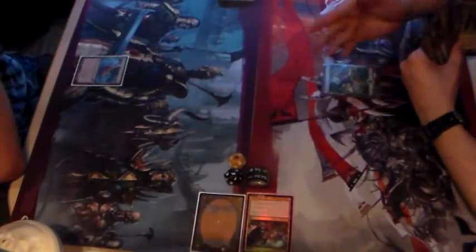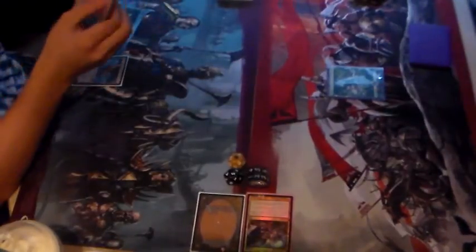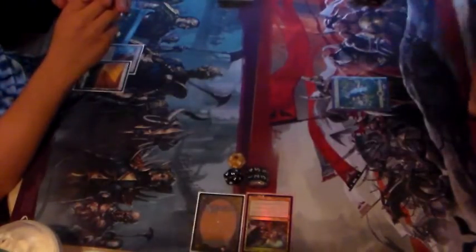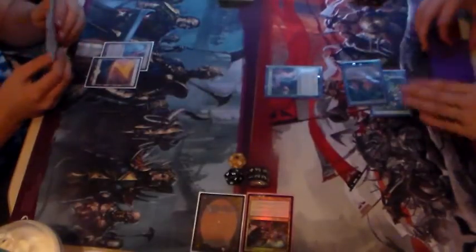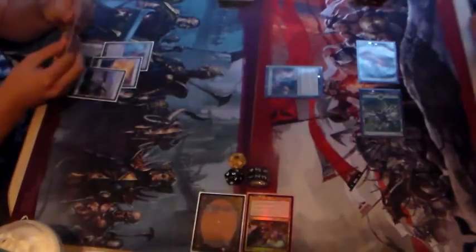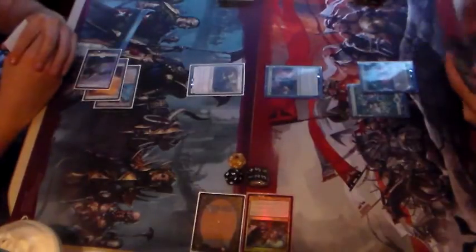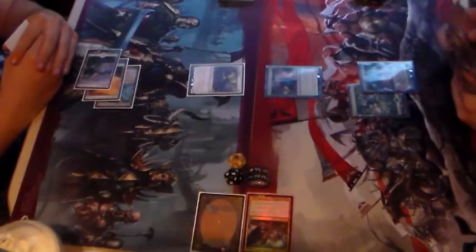I'm going to play Forest and pass. No turn-one Sol Ring in this format. I'll drop the plains — that's yours. I'm going to play a Firelit Thicket into a Duskwatch Recruiter, and that'll be it. Close your hand — two colors and a white. Get a Renwing Mirror out there. That's a thing. Yours.